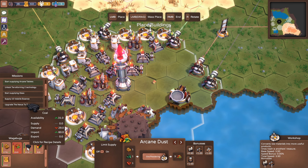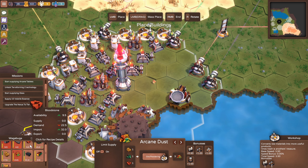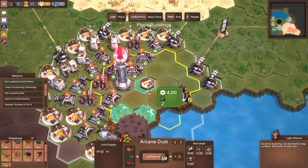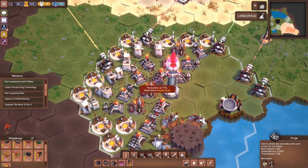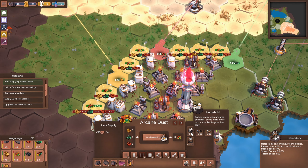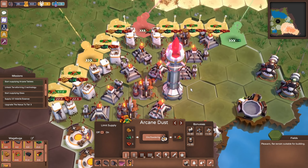Void stone, we've got plenty. Blood stone, we've got plenty. Soul stone, we've got plenty. So we can get more arcane dust. Where are we producing that? These guys in the perimeter - they do benefit from houses.